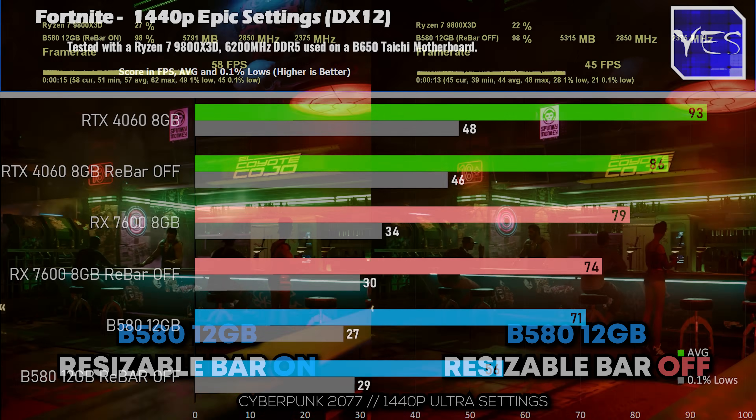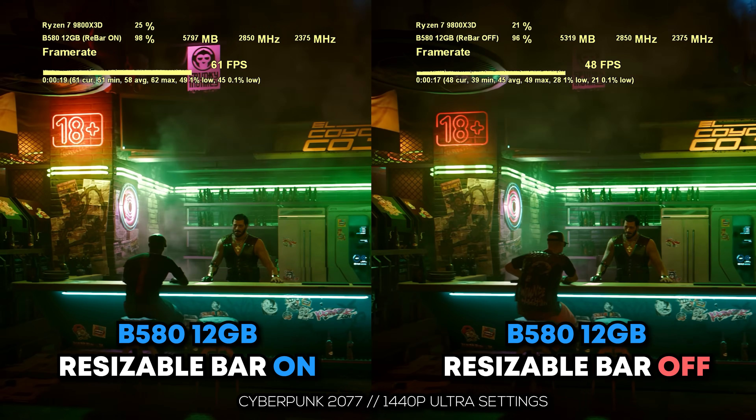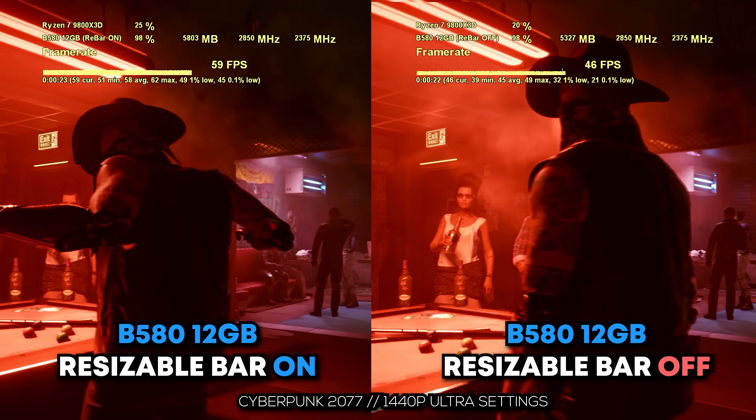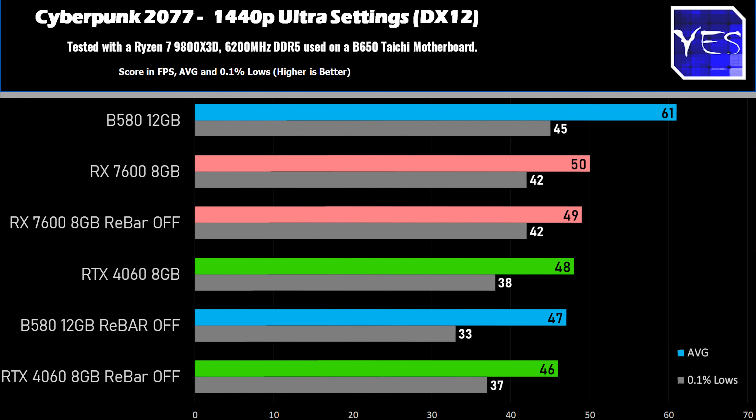Cyberpunk 2077 showed us that there was again a big chunk of performance missing when resizable bar is disabled on the B580. The Nvidia card lost two average FPS, and the AMD card lost one average FPS, holding the exact same 0.1% lows. The AMD card fared the best in this title for Cyberpunk 2077, followed closely by the Nvidia card, with the Battlemage B580 well behind.